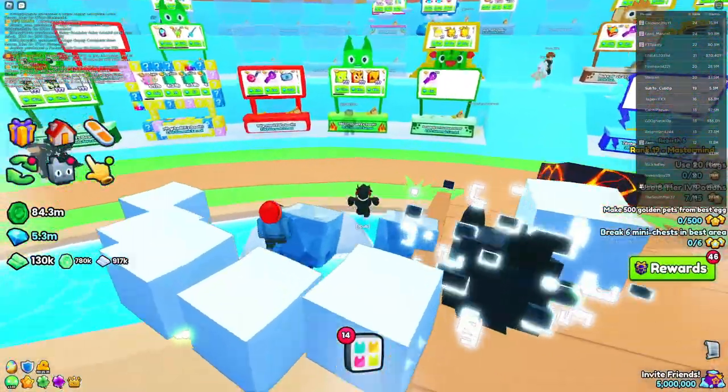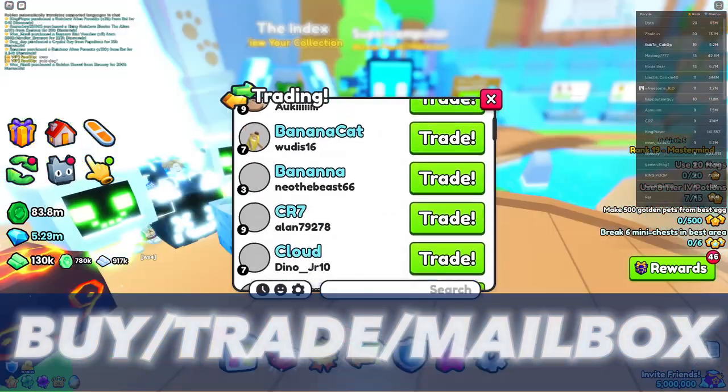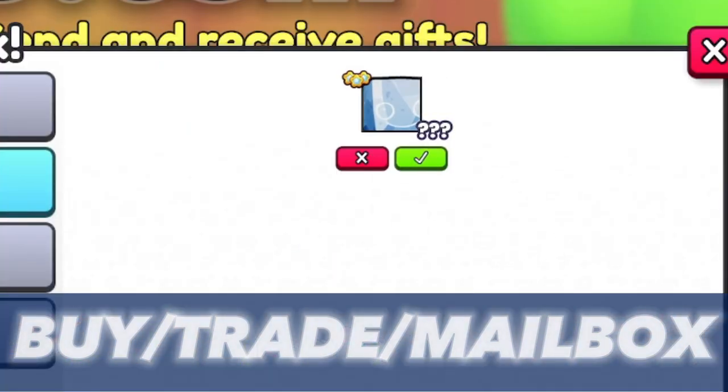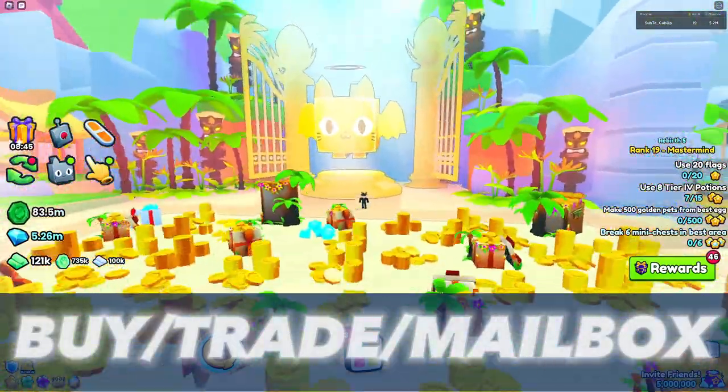This next way is very obvious, easy, and the way most people get huges, and that is buying them from the trading plaza for diamonds, making trades, and finding them in mailboxes. You need to have access to the castle in order to go to the trading plaza, unlocked after rebirth 1.